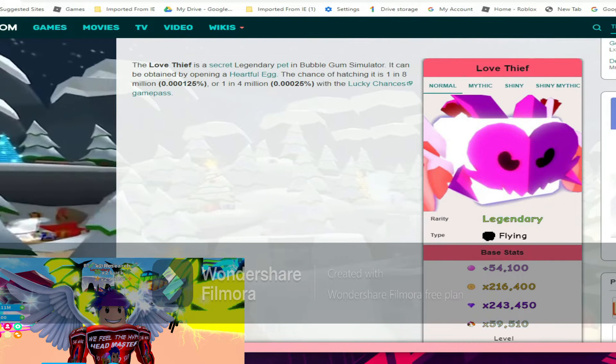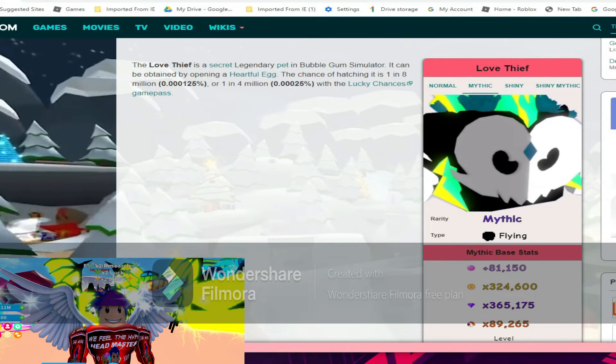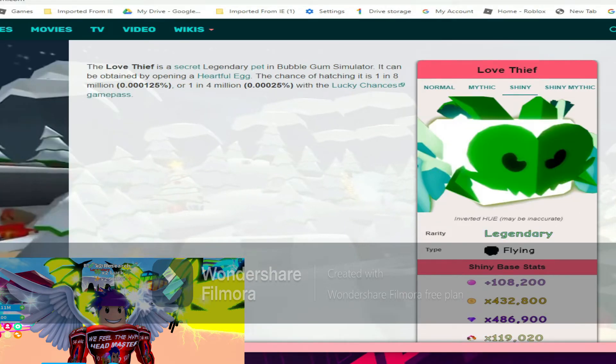The love thief normal stats are 54k bubble blowing power, 216k coins, 243k gems, and 59k world currency. Mythic is 81k bubbles, 324k coins, 365k gems, and 89k world currency.